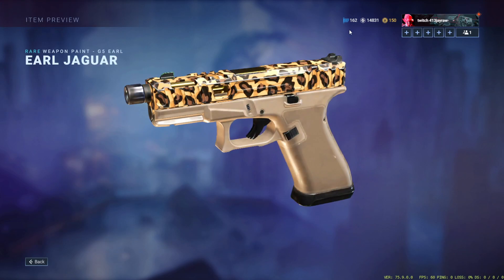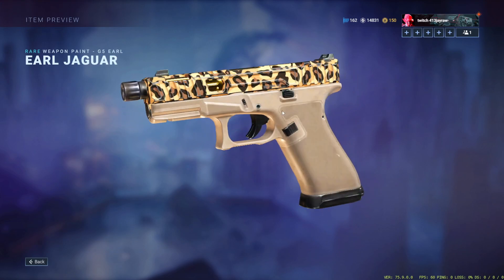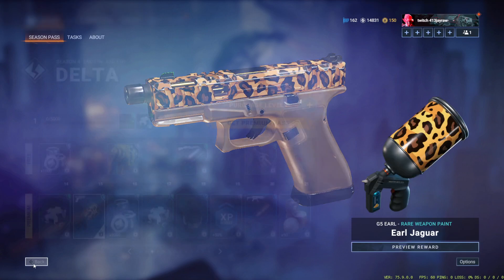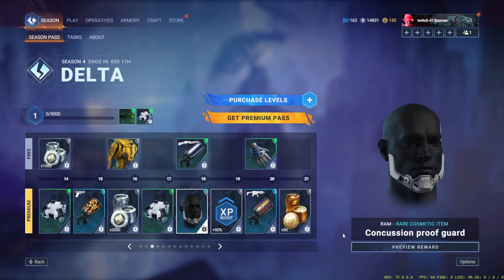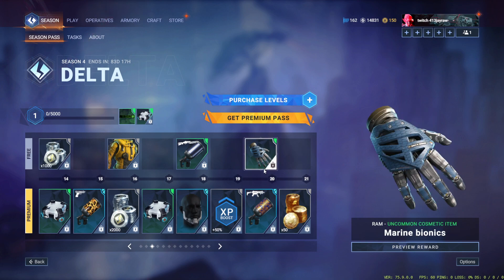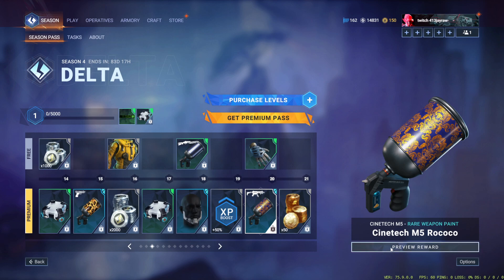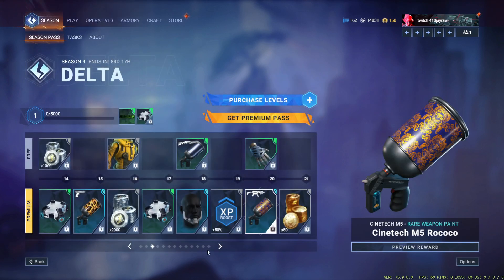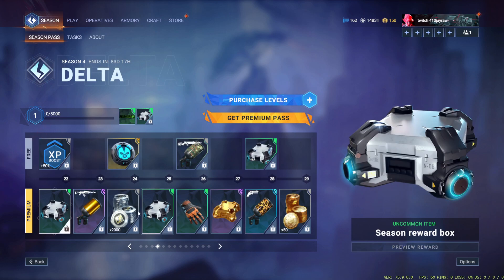We have the Earl Jaguar — this looks nice, the jaguar print on this looks very very clean. We have a Ramp concussion proof guard and Rom's marine bionics. We have the Rocco for the M5 — this looks super clean, though I'm not gonna ever run it because my M5 skin is already fire.